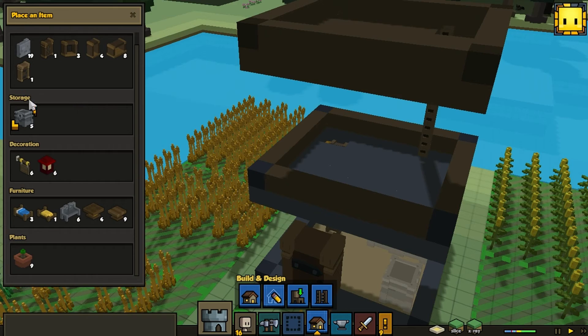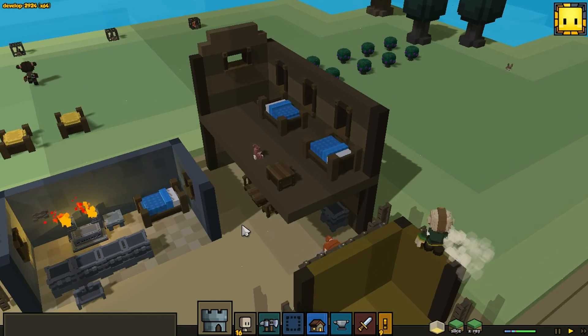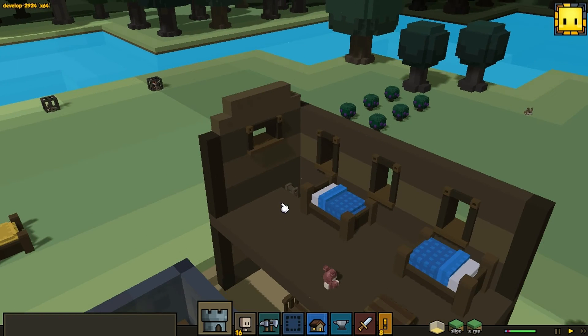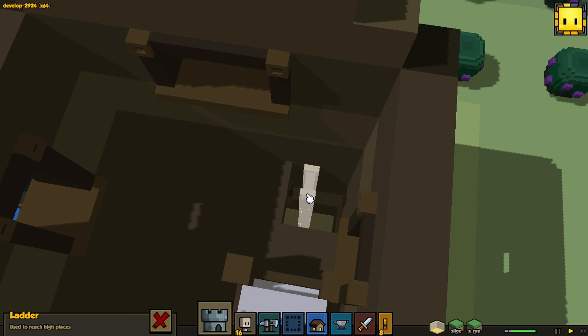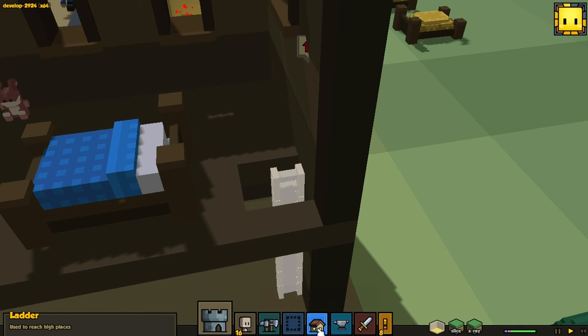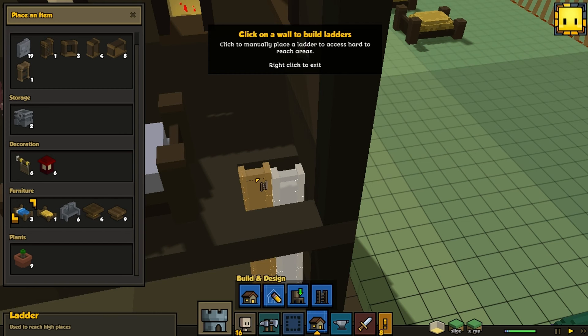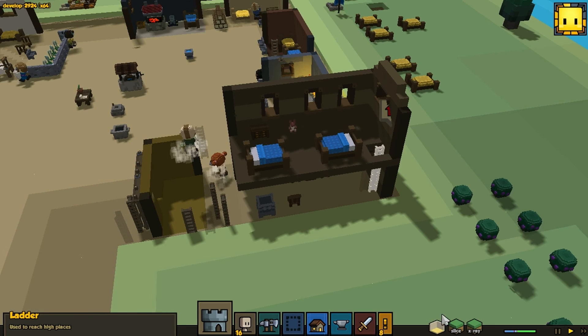I also built another house with ladders and I think it's pretty cool. So if you didn't know how to do it, you just make a hole in the floor and put ladders later on when the building is finished. And that's it — this is how you build multi-story buildings.